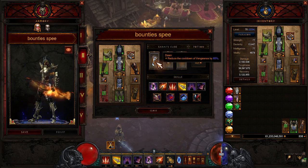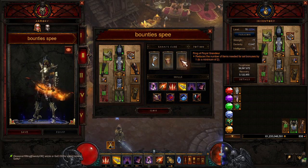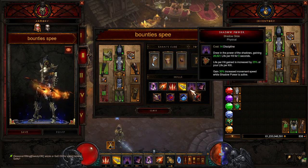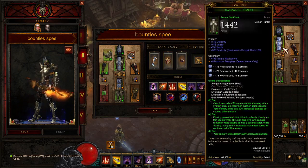We've got Dawn in the cube, which reduces the cooldown of Vengeance by 65%. Dawn is the most important item in this build. We're using Zaccheon Armguards for the movement speed — every time you break something, and this build always breaks things. And then Ring of Royal Grandeur so we can have the five-piece set bonus.